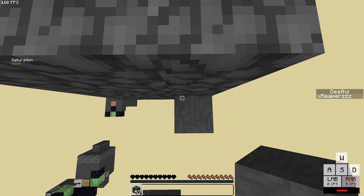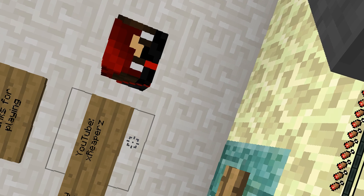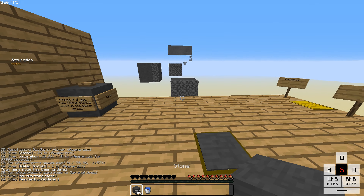You simply press the button to reset the map and start over again. Once you beat the last jump, you are teleported to the end of the platform, which has some very slappy signs — don't care about those! And next time you play, just simply press the button and you'll be teleported back to your spawn.